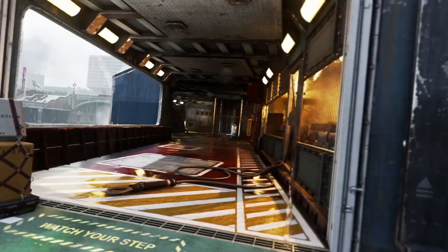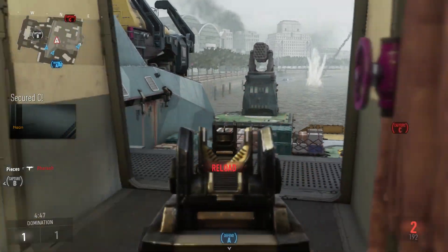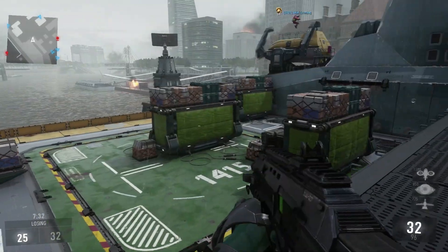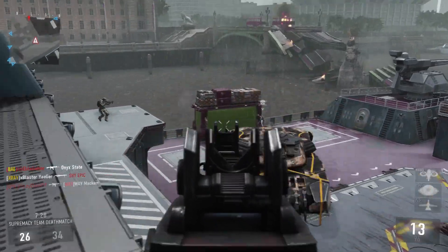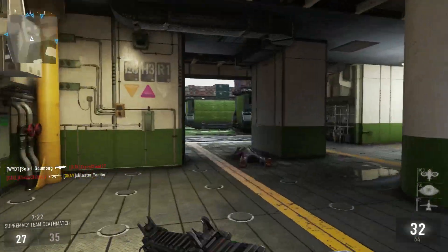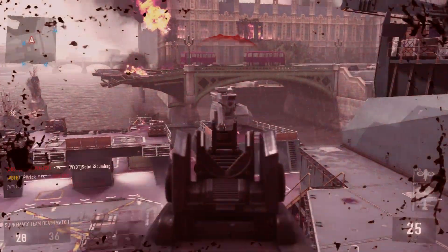Parliament is one of my favourite maps — not just because it's in my home town London, though that always does help — but honestly it's because it's a really open, flowing map which plays very similarly to some classic Call of Duty maps that operate with a three-lane system. The most important thing to do on this map is take control of the middle, as it's one of the few places that provides aerial cover against enemy scorestreaks and allows you to deal with a large number of enemies respawning, since there's not much cover between the middle of the map and the spawn points.